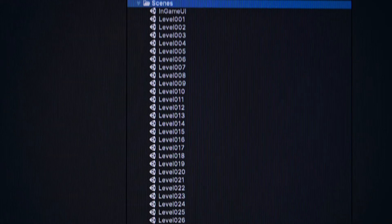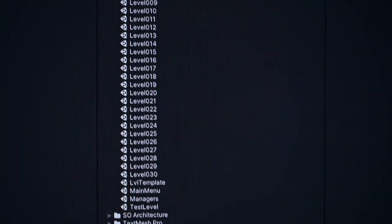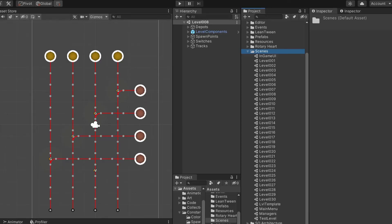Done! 30 levels. Let me show you the list. As you can see here, each level is just a simple and fairly small scene in Unity, and I load the in-game UI additively just like a high-level scene manager that can load and unload scenes. That way I don't need to duplicate any generic game logic or components to every single level scene, which is much cleaner.